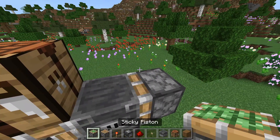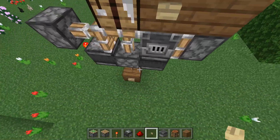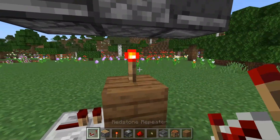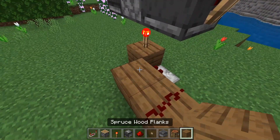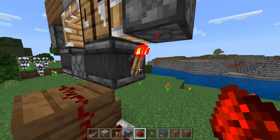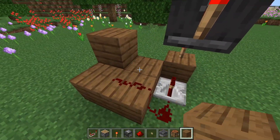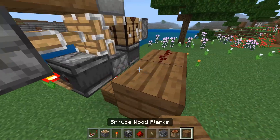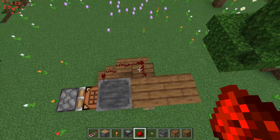Now let's say your button is up here in your base — keep in mind all of this will be hidden. Get your repeater and come down here, place it into the redstone torch, place a block right here, and lead the signal up. Note that right where this redstone dust is, you do not want the redstone torch right there. You have to improvise — build over one more like this, then keep building up to lead it up to where the button is.